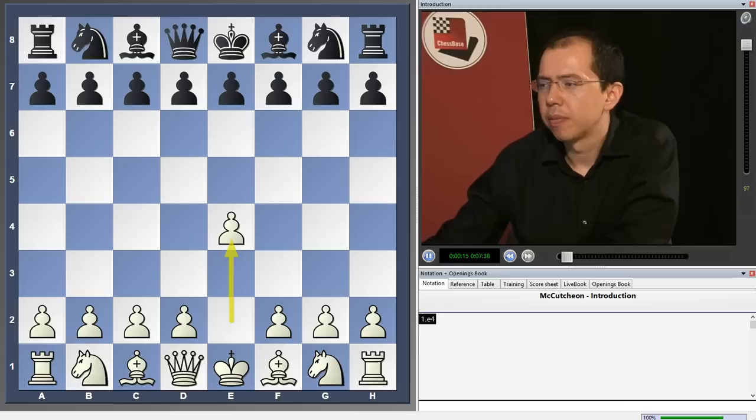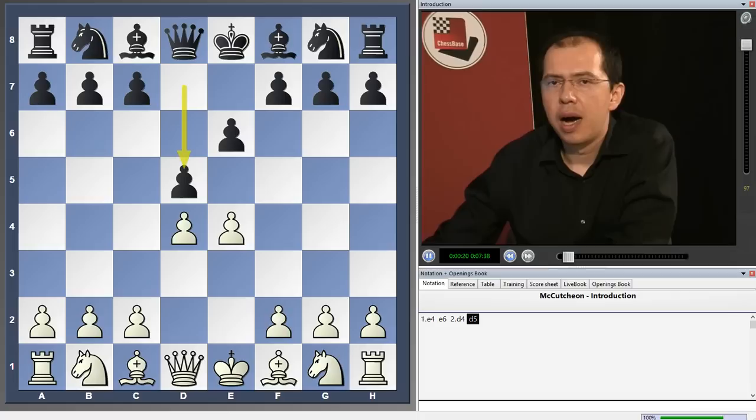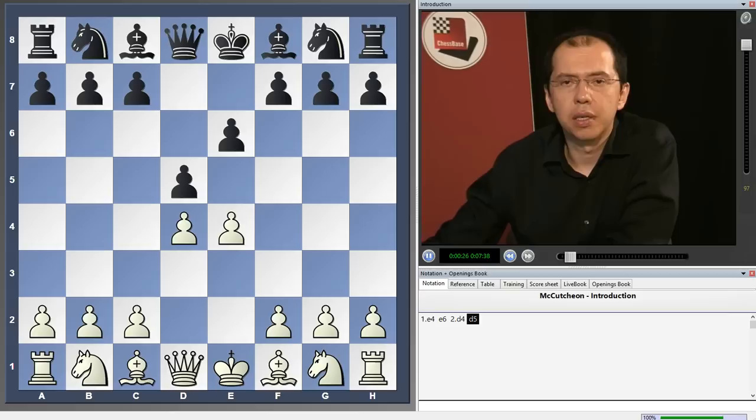Our theme today will be the ever popular French Defence: e4, e6, d4, d5. I've done quite some materials on chess openings and on the French Defence in particular for Chessbase years ago, but today I would like to touch on a theme which was not mentioned back then.